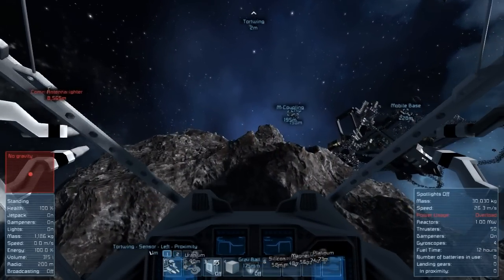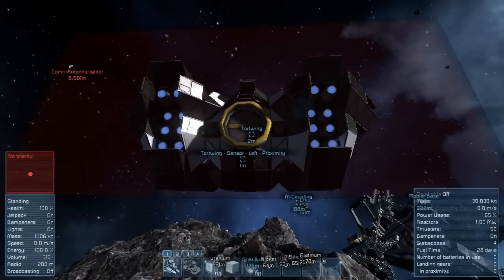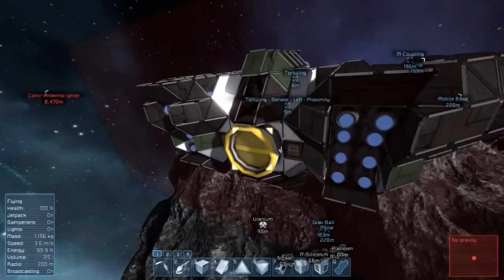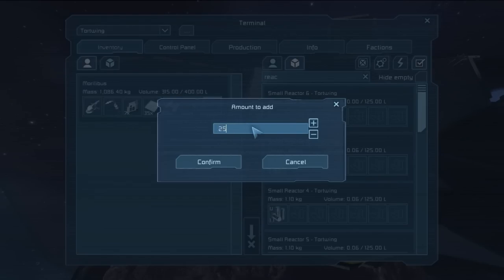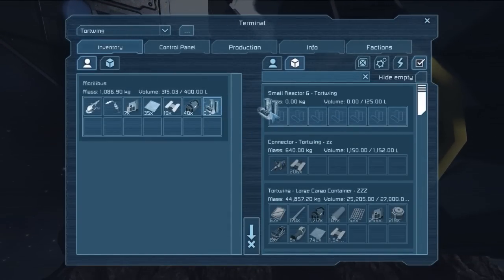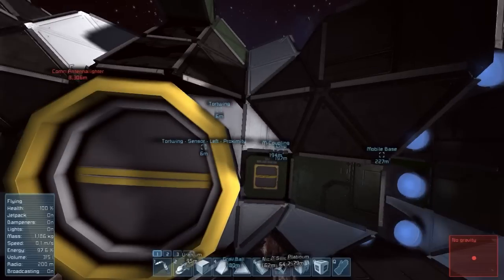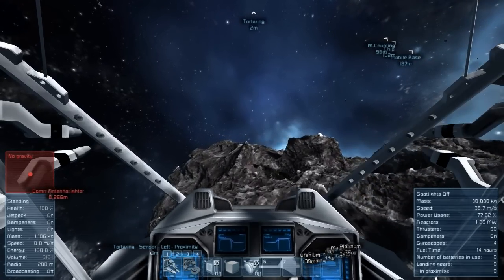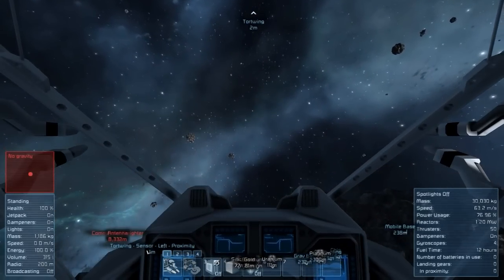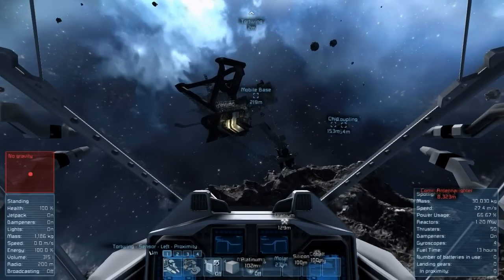It looks like we need to find more room for power. He's got two empty reactors - probably the ones in the back that don't have access. Let's steal some uranium from one of the reactors - take 0.25 from you, and 0.25 from you. We'll get some more later. Tortwing is a lot quicker now that we got rid of some of that gyro weight. We might need to find some more room for power - that's probably doable.